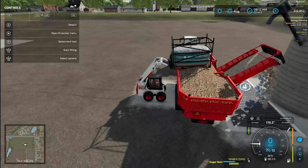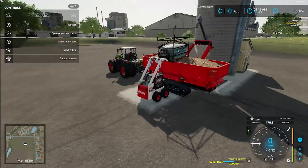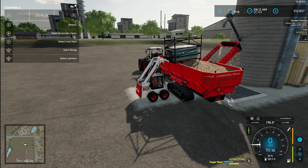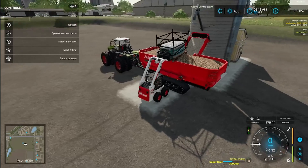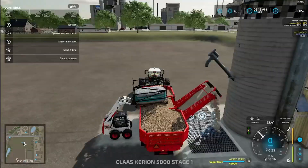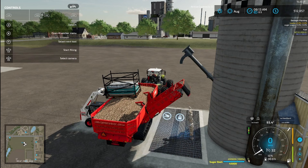It looks like I'm out of regular sugar beets in the silo now, but you get the gist — it's more efficient. The one thing I don't like too much, but it is a necessary evil for this game: you have to have the vehicles running. Whatever vehicle you have the global transport pallet connected to has to be running to unload it. And for this trailer, whatever tractor or truck is hooked to it has to be running, otherwise the auger and belt won't work. I'll demonstrate that now — see how it stopped unloading? Now I'll start it back up and it's going to start unloading again.